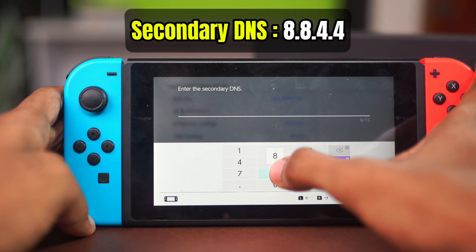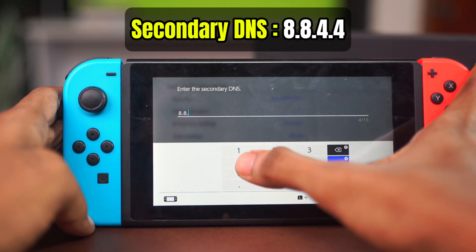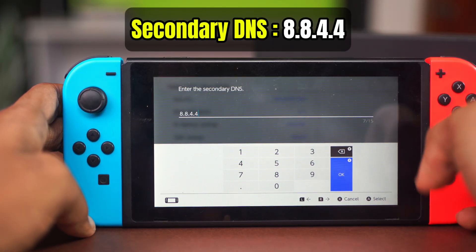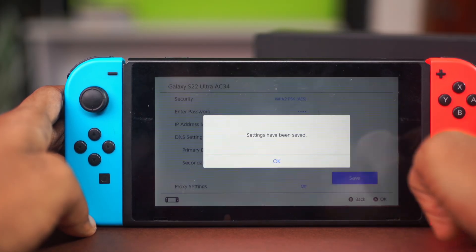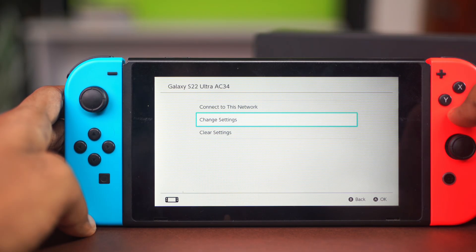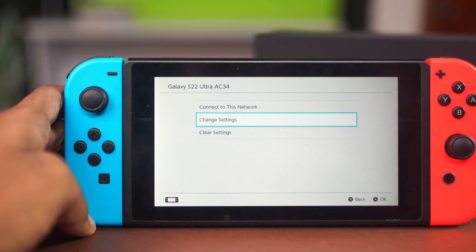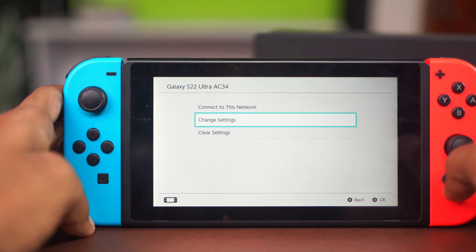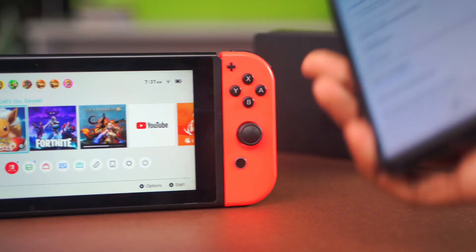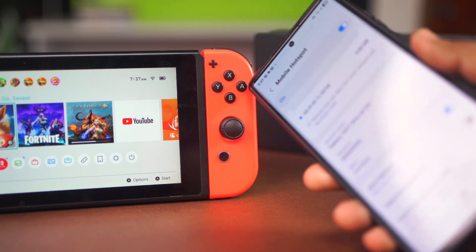For the secondary DNS, enter 8.8.4.4, then hit OK and hit Save. After the changes have been saved, see if this fixes the problem. Changing the DNS can really help, and hopefully after this your issue will be gone and you'll be able to connect with the proper NAT type, as long as your smartphone's hotspot allows it.